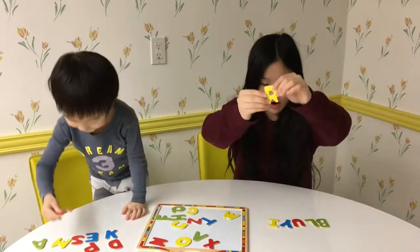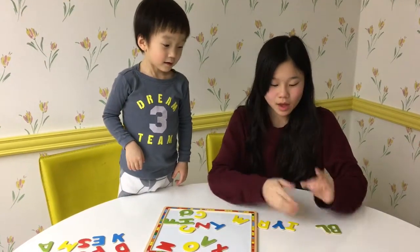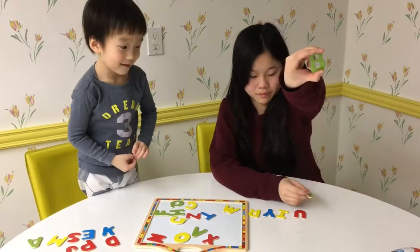I have a yellow R, a yellow I, a blue Y, a red U, a red U, a green L, and a green B.